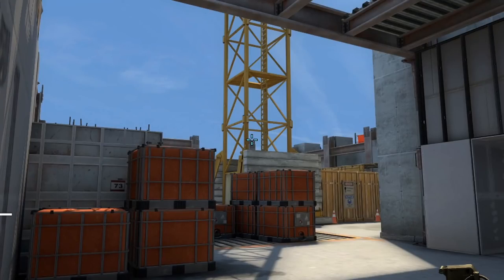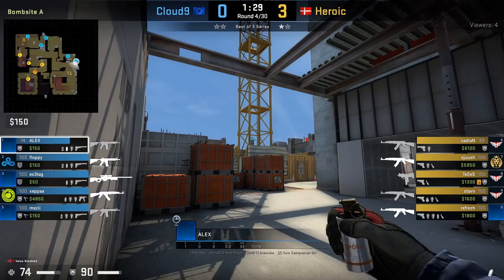Alex has a nice and easy way to resmoke ivy on Vertigo. He stands where you would throw the ramp one-way smoke, aims above the great beam, then jump throws.